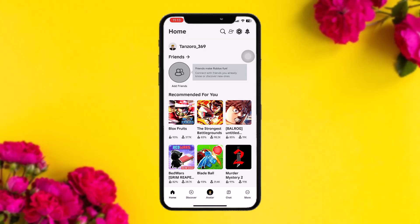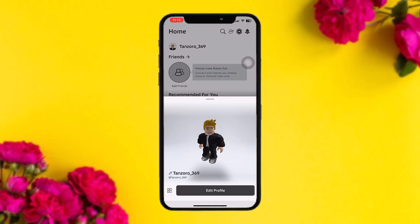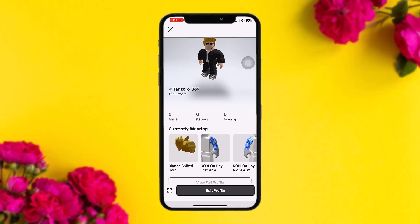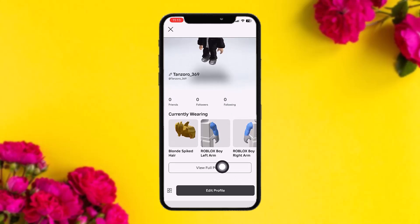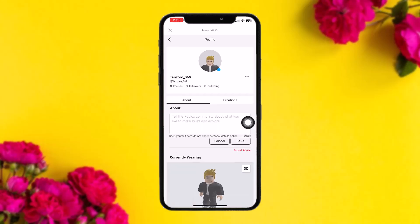Once you're logged into your account, you'll see your account name. Tap on your profile name or icon, and you'll be taken to your profile. Scroll down and find the option that says 'View Profile' — tap on that and you'll be sent to your profile page.